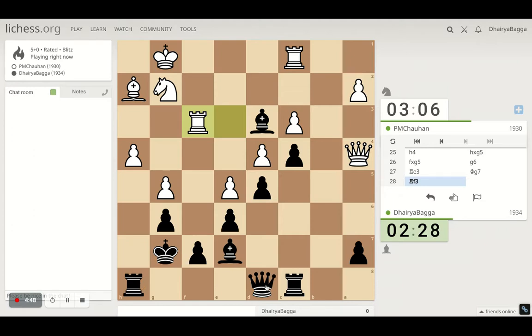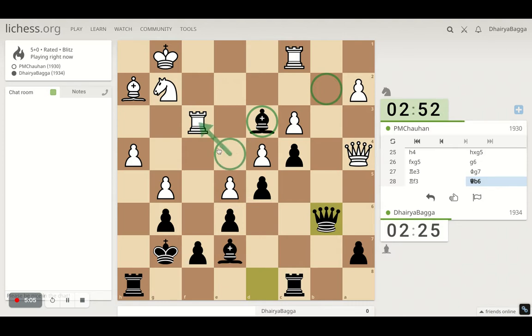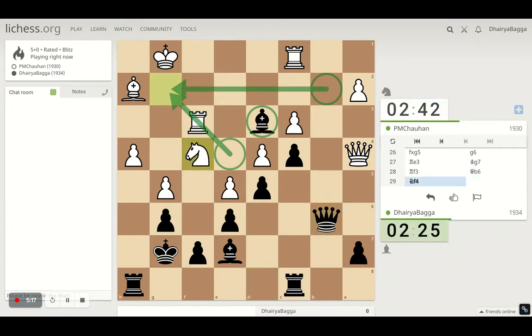Since we know the attack is coming, we can be okay with it — just get the queen into the picture, planning to move it to b2. The bishop is going to come on e4, controlling the diagonal, and the queen will attack. That's how I'm building onto the attack.